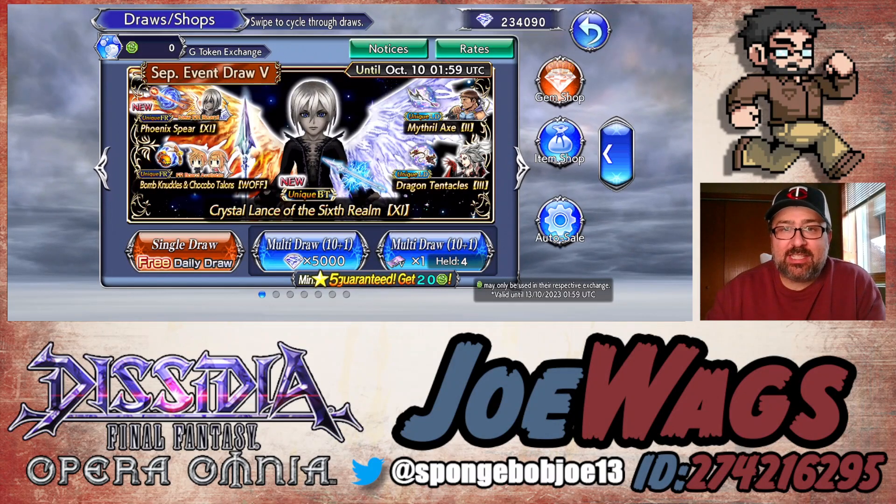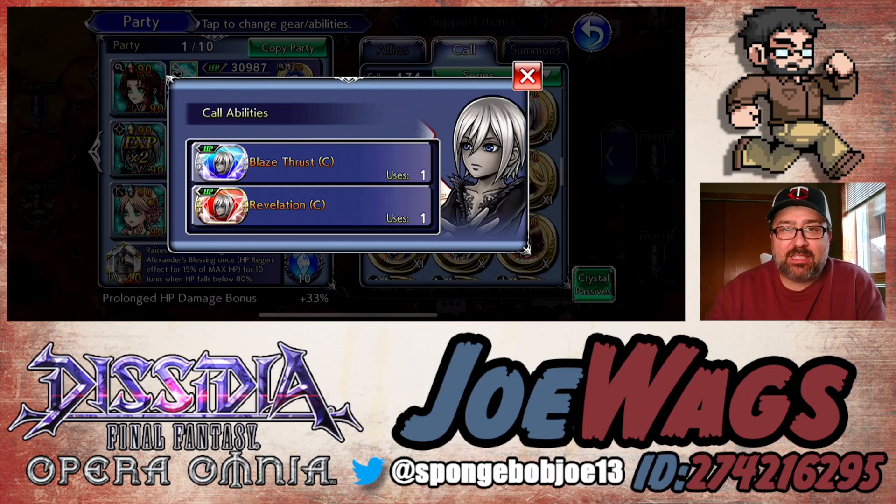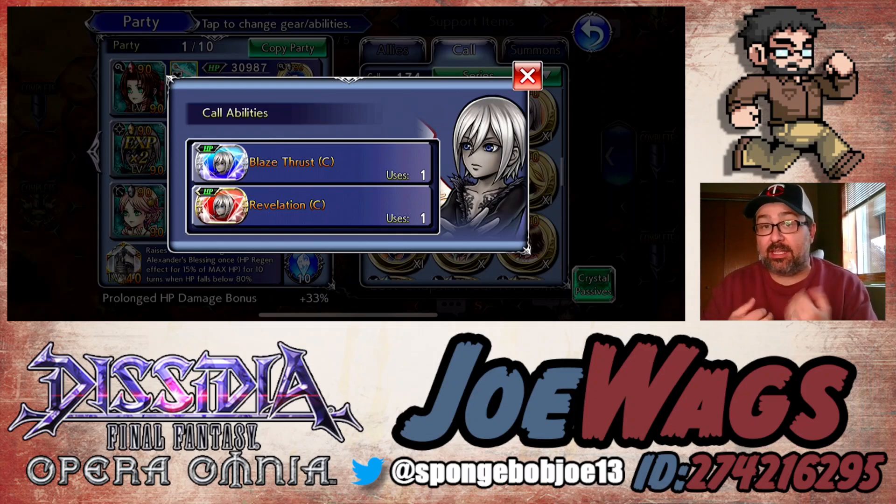Hey guys, thanks for joining me for another Dissidia Final Fantasy Opera Omnia video. Today we're going to do a character guide on Celtius. Celtius is one of the first batches of Force Enhancement 50 characters. If you're not familiar with him, he's basically a healing battery type of character. He even has revive, which is very good, but I would say he's more of an offensive support character — he's going to do those support things you want, but also have a bite to his weapon and be able to do some decent damage.